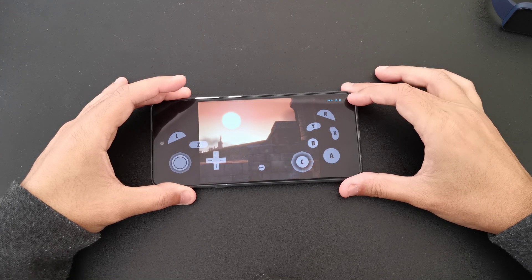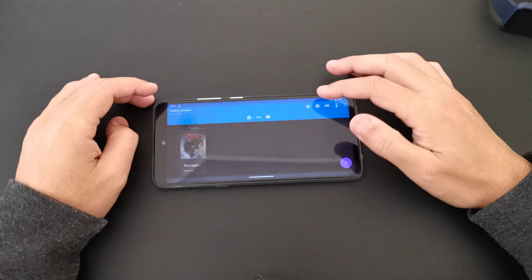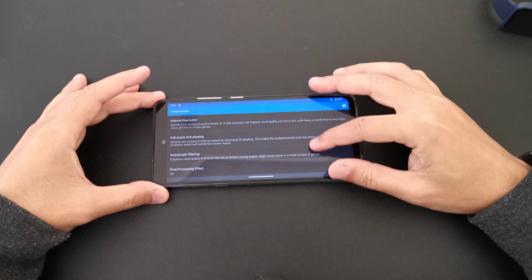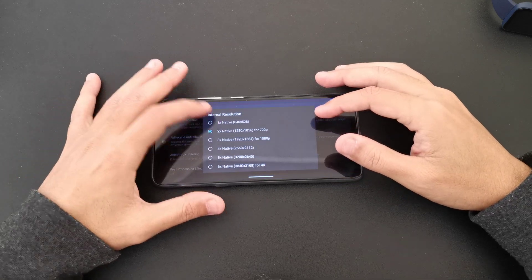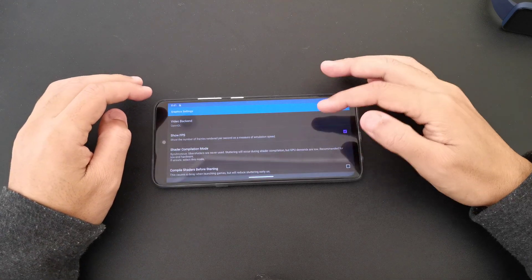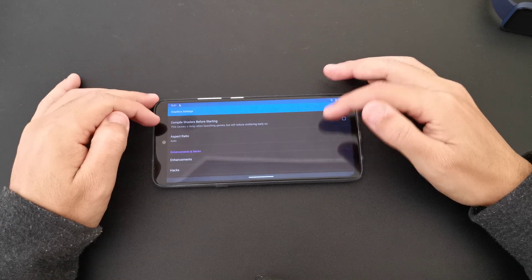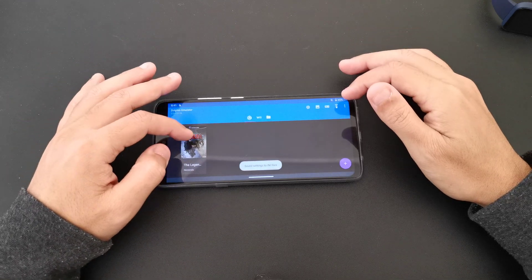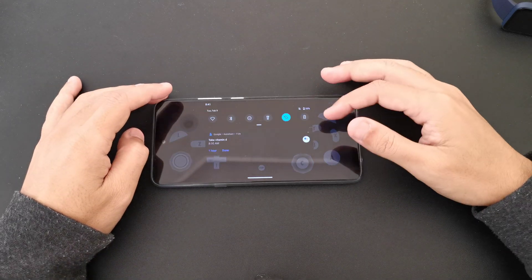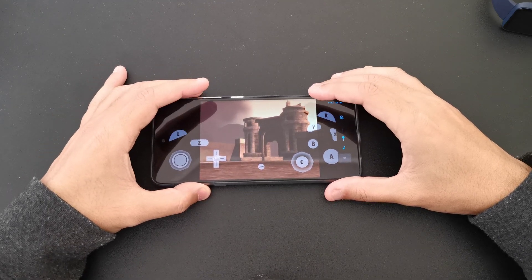It's slow — still not playable. Let's try another thing: go to Enhancement, drop the internal resolution, and put it back on OpenGL because it performs better there. Let's go to Shaders, enable Skip Drawing, and apply shader — Aspect Ratio, Enhancement Hacks — nothing. Let's start here and see what we have with the reduced resolution.